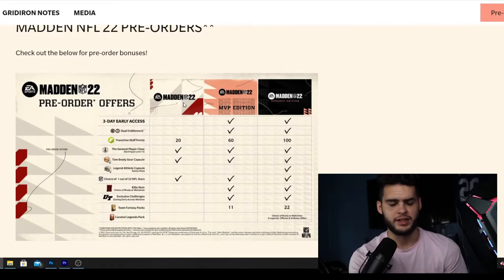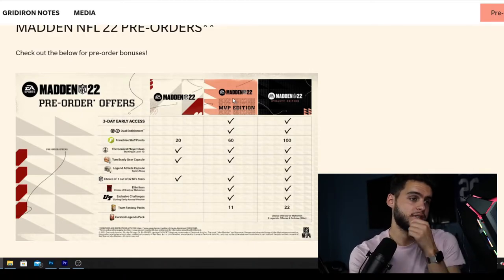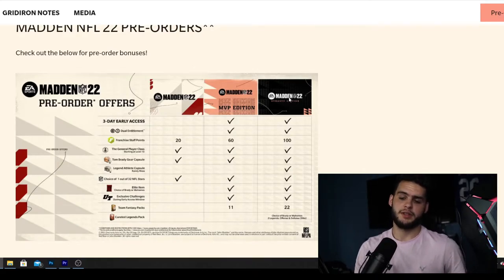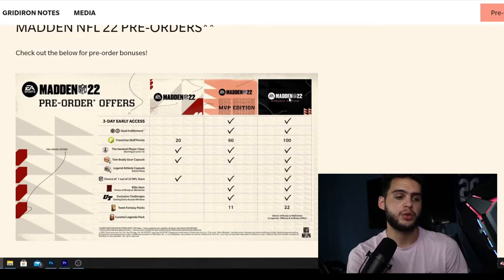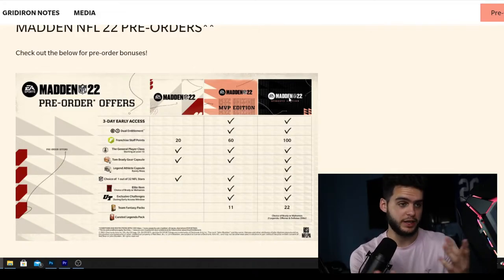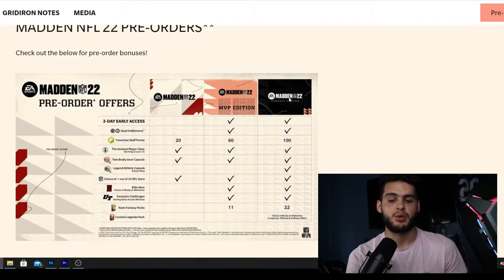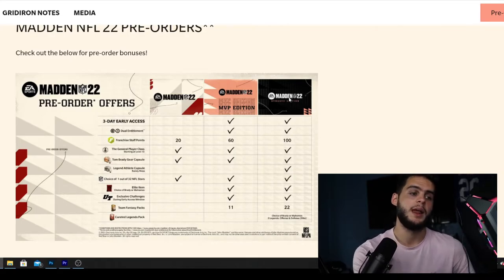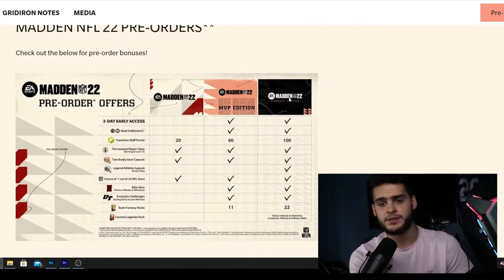Pricing-wise, Madden 22 standard will be around $60, the MVP Edition will be around $69 to $79, and the Dynasty Edition will be about $100. Remember there are ways to discount this. If you pre-order through Best Buy you pay regular price, but sometimes inside the Madden beta there's a prompt to pre-order the next year's game and get $10 off. If you have EA Access you also get a discount, potentially saving an additional $15.